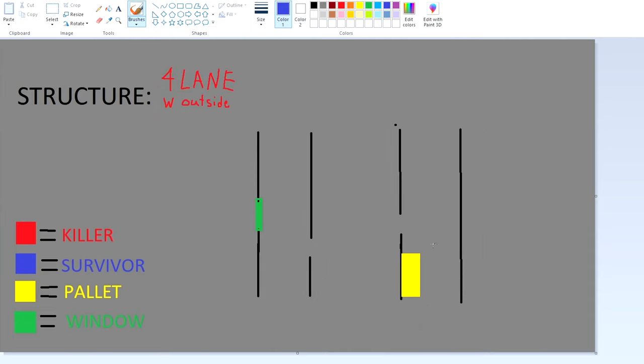This is the outside version. I try and stay on the outskirts because it's easier to get to the pallet and the window. I'm trying to vault it like that — that's probably the best way if the killer is over here. Remember, they can mind game you inside, so just know where you're going. Sometimes you have to go back out and hit this window, or maybe you have to go to another structure. Four lanes are usually near filler pallets, so it's not the worst if you have to leave the structure.